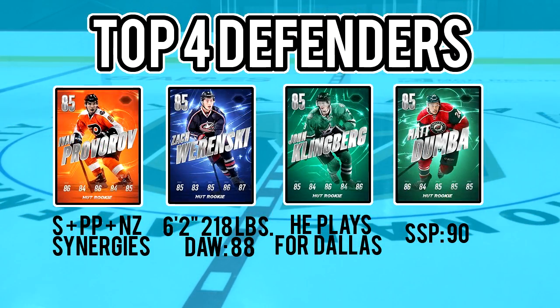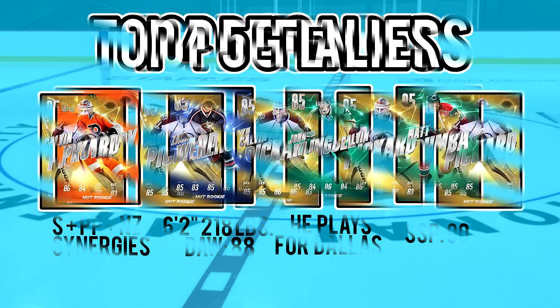I don't know if you noticed, but the defenders aren't getting much love — all those guys in those superlatives are forwards. So I figured I'd mention the only four defensemen that you can choose from among the rookies and here's what makes them stand out. Provorov's got good synergies. Wierenski is a big dude and has good defensive awareness. Klingberg plays for Dallas — there wasn't anything special about him, he seemed like a really balanced card. And Dumba has 90 slap shot power.